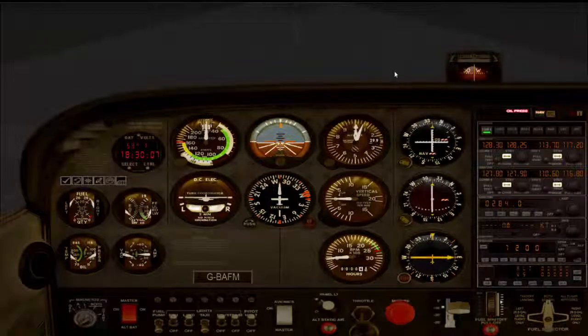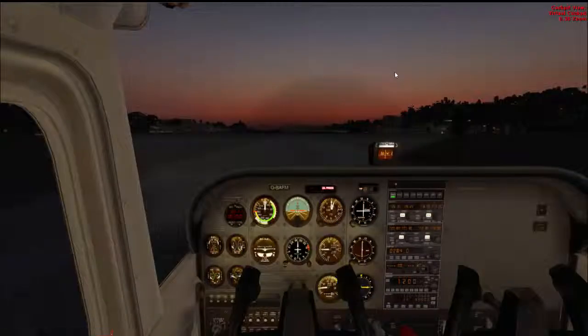Hey guys, SamGamesMZCod here. Today we're going to be playing some more Flight Simulator X, but just not in such a serious fashion really. We're going to be flying a Cessna 172 into, out of, and into St. Bartholomew Airport, near the Bahamas.